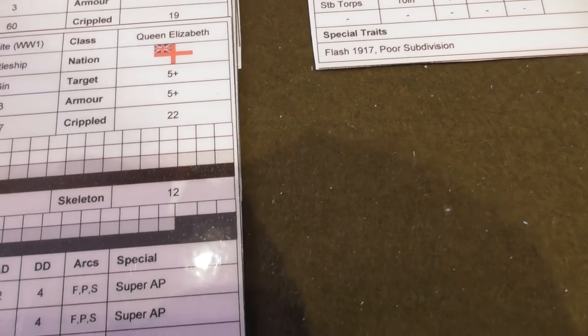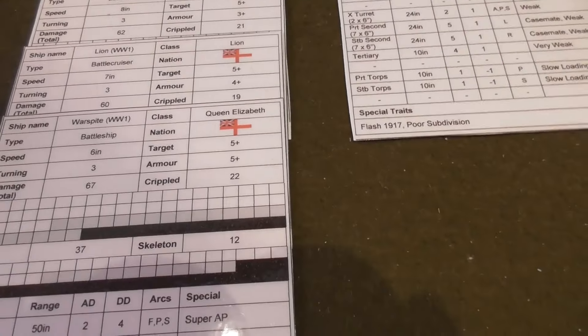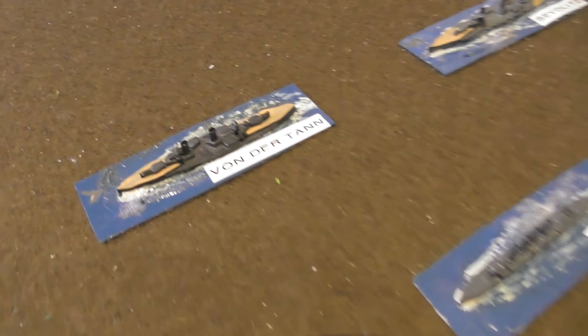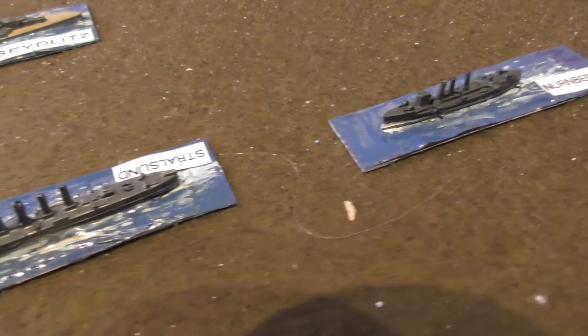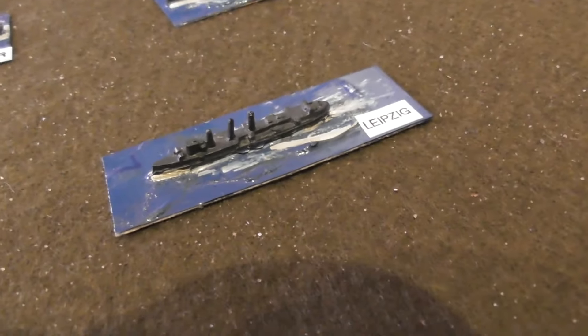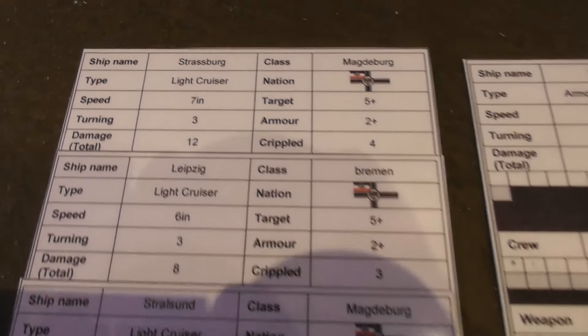They do have listings for the Hood. I have the Hood as a model with my World War Two fleet, but I haven't generated a card for it yet, which is a weird gap. Having finished with the High Seas Fleet, we move over to the Hochseeflotte — the Kaiserliche Marine. Here we have Von der Tann, the Seydlitz, the Derfflinger — an armored cruiser at the rear — and then light cruisers Straßburg, Stralsund, Nürnberg, and Leipzig.